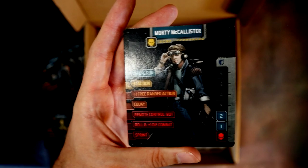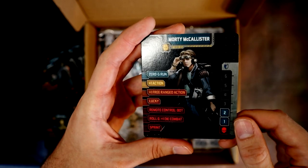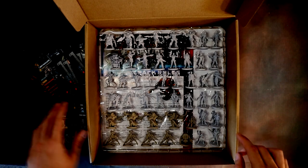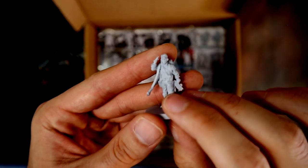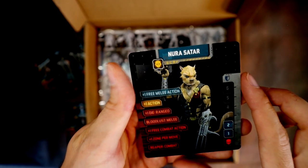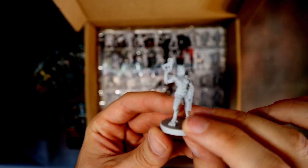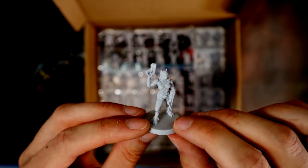Then there's Morty McAllister — another Morty, this one from Back to the Future. He's got a flamer on the back and a small SMG. Then Cat person Nura Star — another unique looking alien character to make up your group of survivors.